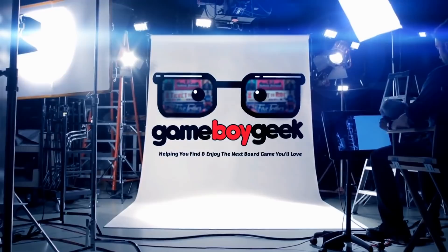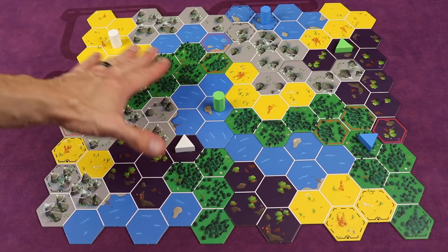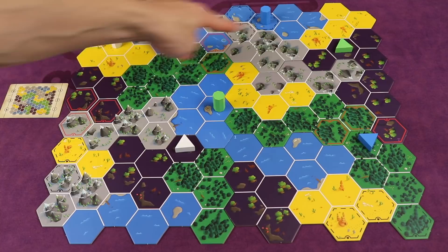In Cryptid, you're all cryptozoologists trying to be the first to discover definitive proof of a cryptid creature in the wilds of North America. Here we have a layout of the board — there's over 50 different layouts that come with the game. Each of them has a card showing you how to set up all the pieces. You're trying to find which one of these spots is where that cryptid monster is, and the first one to do that wins.